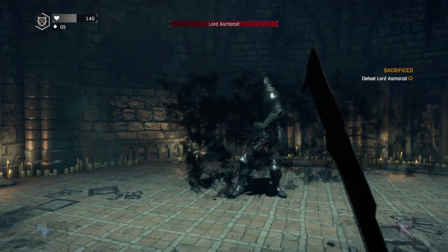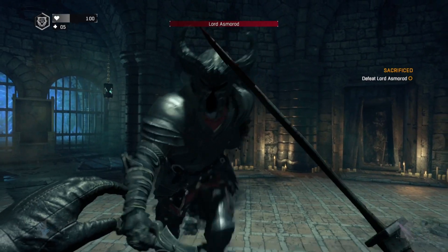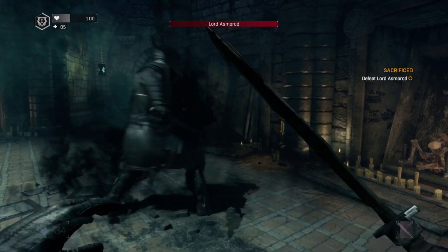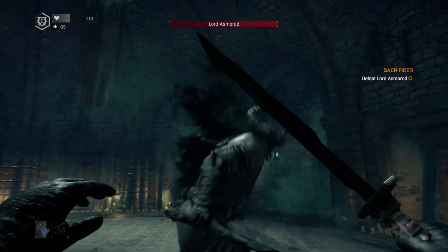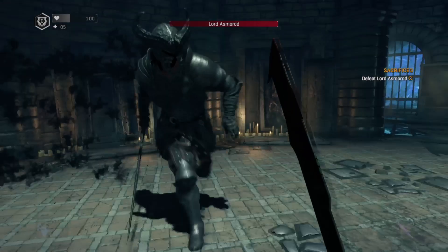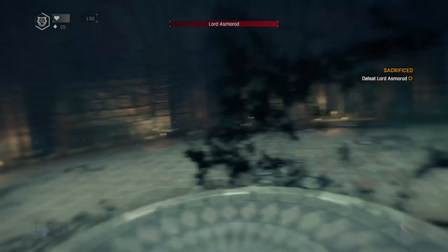I reacted a bit quicker to his lunge afterwards though, and this time I got to see it more clearly. But then he pulled another trick out of the bag, launching himself through the air and slamming his sword into the ground. It creeped me right out when he twisted his head towards me as if to say 'right, now you're for it,' before making me dodge for my life again. Honestly, if you haven't unlocked the dodge skill before trying this, you're going to be toast pretty quickly.